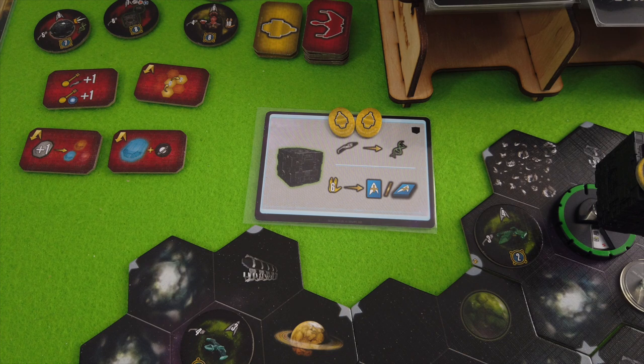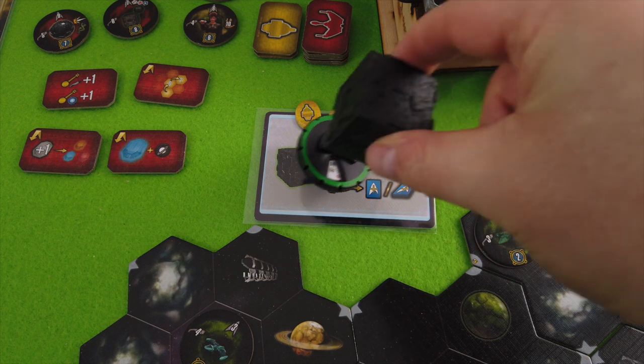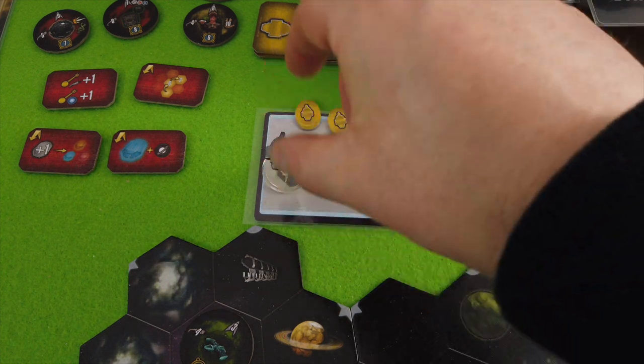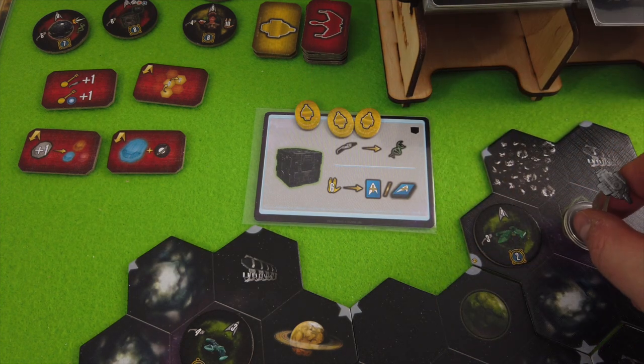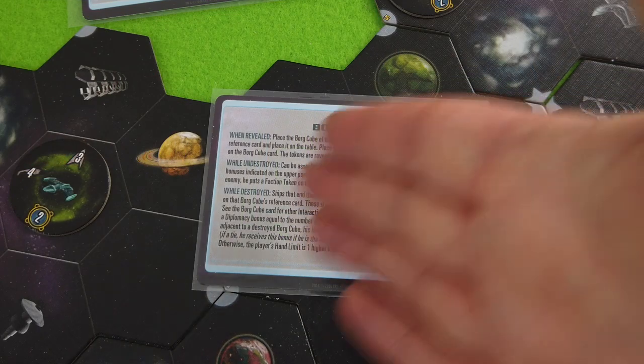I basically get to place the final token here — so this Borg cube is now destroyed. How cool is that! We have to move on to the book but I'm all alone so it doesn't really matter. I can leave my flag here. I'm now salvaging this Borg cube, so I can interact with it if I end my movement there.